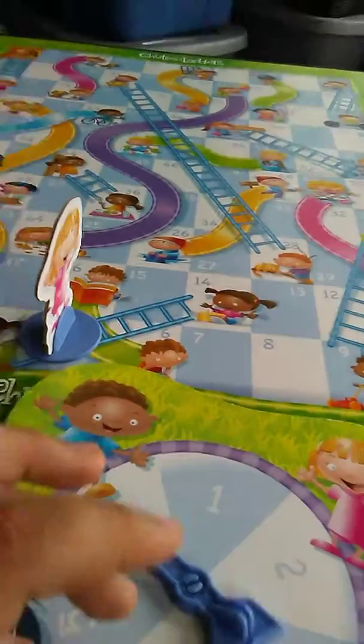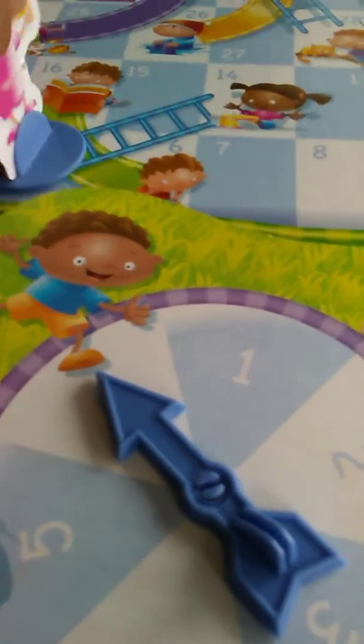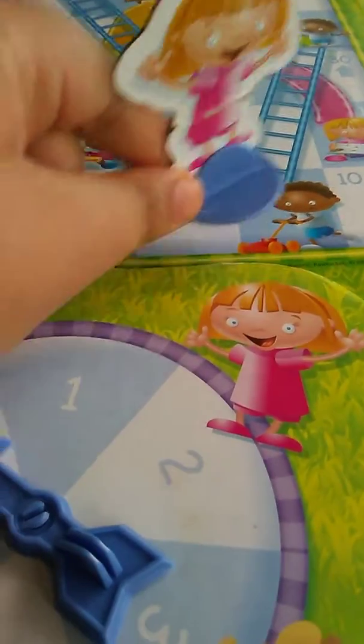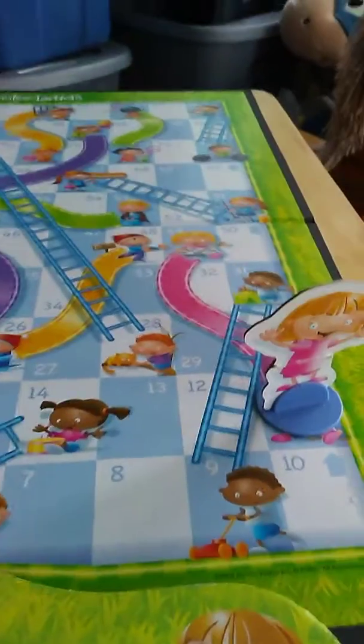Put the piece at the top of the ladder. And then you spin again. Five — one, two, three, four, five. And then spin again. One, two, three, four, five, six.